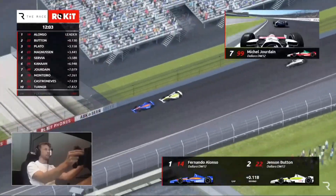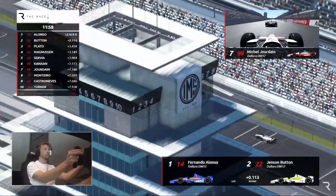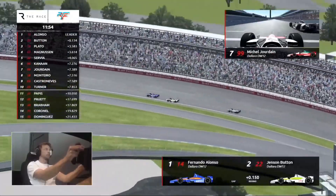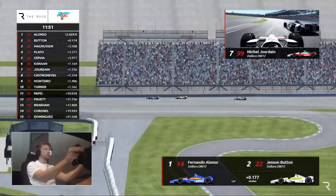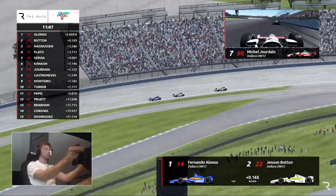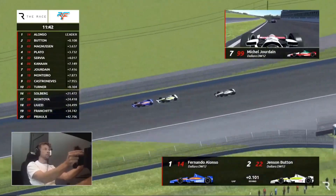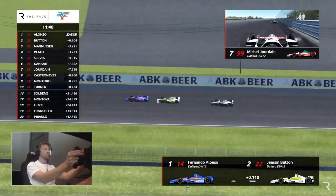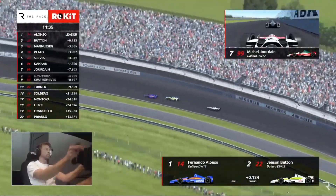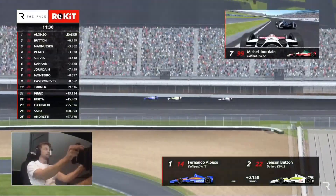Look how close that battle for the front is — Alonso and Button nose to tail with 12 minutes to go. Plato, Magnussen, and Servià right together in that second bunch. This becomes a bit of a chess game rather than a motor race. The focus in Button's eyes is unbelievable, right behind Alonso. And still Mario Andretti is there right behind them — he's a lap down on the leaders but still enjoying chasing them.